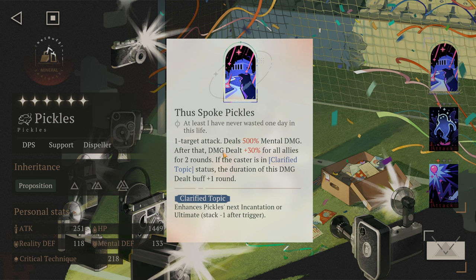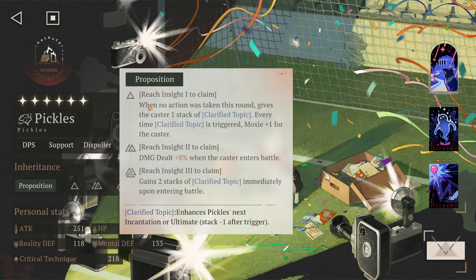His ultimate is a one-target attack that deals 500 mental damage. After that, damage dealt is boosted plus 30 for all allies for two rounds. If the caster is in the Clarified Topic status, the duration of this damage buff is extended by one round. The Clarified Topic status enhances Pickles' next incantation, then the stack goes down by one after trigger, and he gains one moxie.